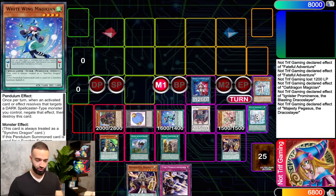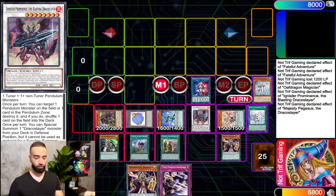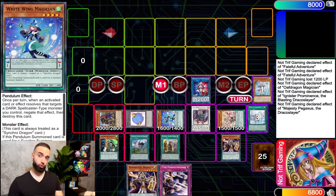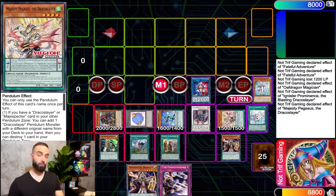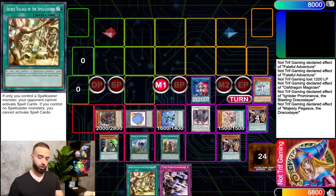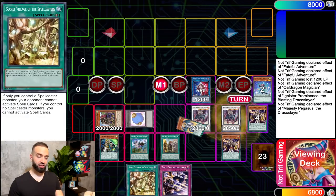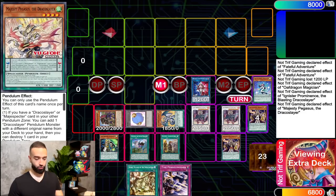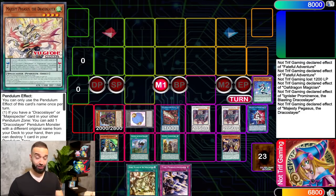We're going to use Ignister to special Majesty Pegasus because White Wing is a tuner — don't forget this. Try to do this combo in a way where you have White Wing and Harmo both as tuners. White Wing is a huge part of this combo and it can be done multiple ways, but this end board is the best. Majesty Pegasus effect gets you Secret Village, then discard Wisdom Eye and put these into Ignister. Special Lesser Pendulum.